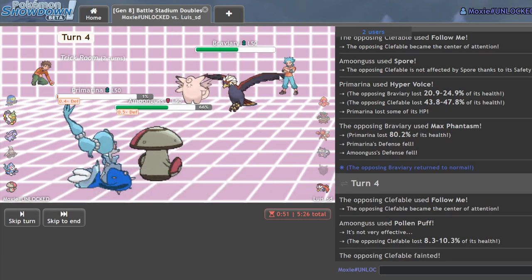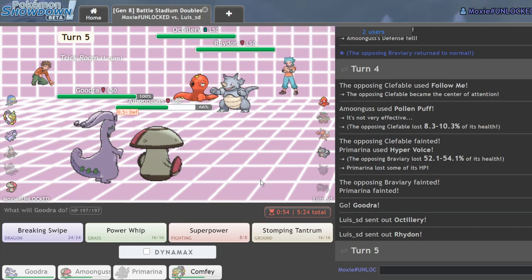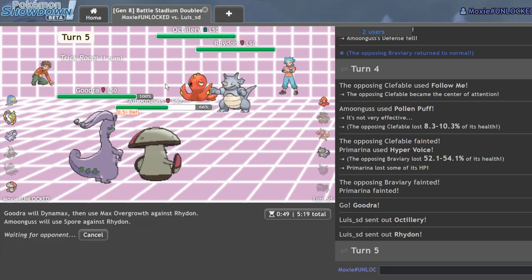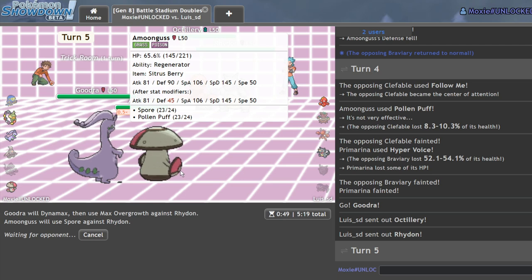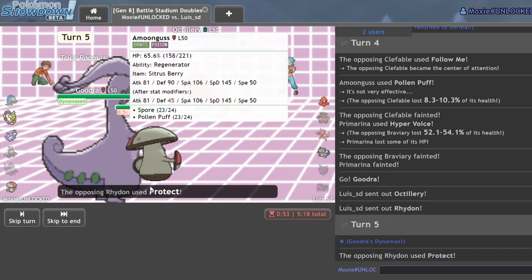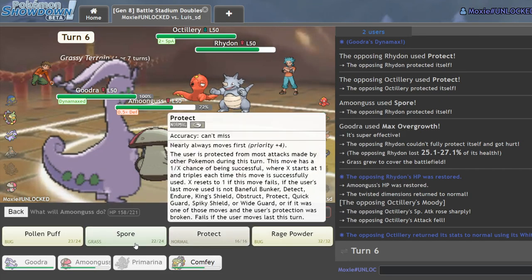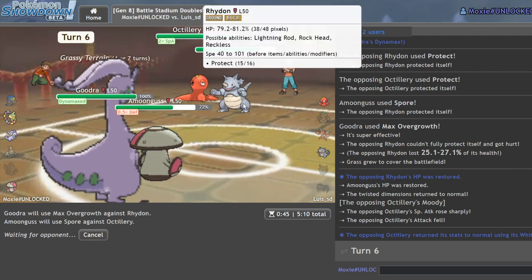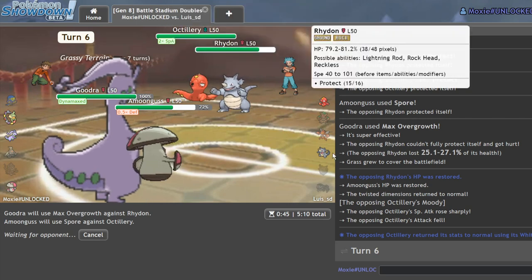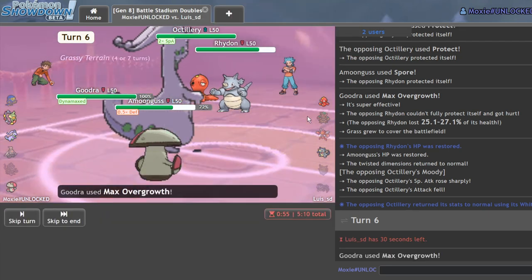Braviary just goes down because I can Hyper Voice, and I'll Pollen Puff myself because if he Brave Birds he loses Primarina or whatever. He redirected it — the mad lad! Okay there's the Octillery — he already wasted his Dynamax and I win with Max Overgrowth. We'll Overgrowth and Spore into the Rhydon. I'm not concerned about Octillery. I'll Max Overgrowth again and put you to sleep. I wonder if he's running speed on his Rhydon. Octillery is interesting — all it really does is get Moody boosts. It's not the best Pokemon.